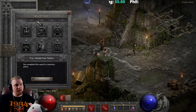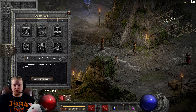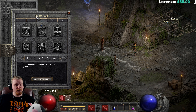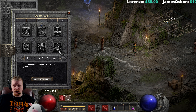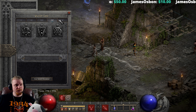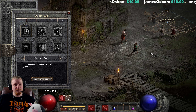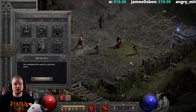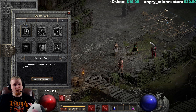Getting a free rare ring from Ormus can be a huge boon. The Gidbinn quest is the Blade of the Old Religion. Make sure that when you are in Normal difficulty, you do the Blade of the Old Religion quest and get your free rare ring. It could be amazing, it could be garbage, but it's probably still going to be better than the plus one max damage ring that you're wearing when you start. Another very important quest is the Act 1 Den of Evil quest — in Nightmare and Hell difficulty, Akara will also give you a rare ring.